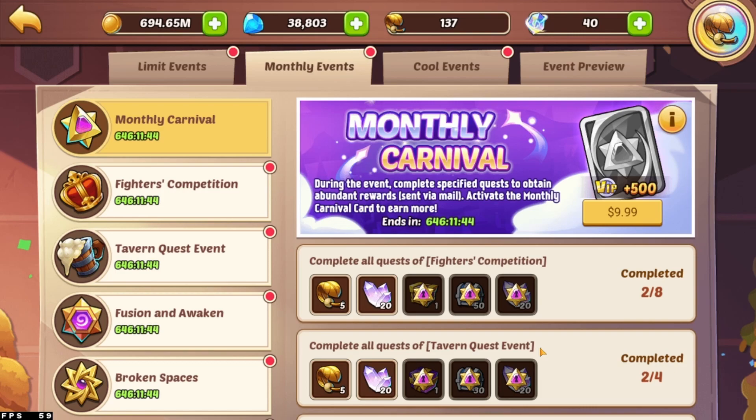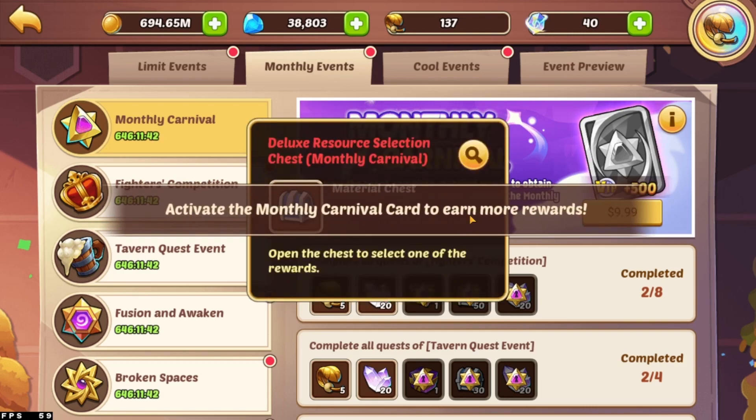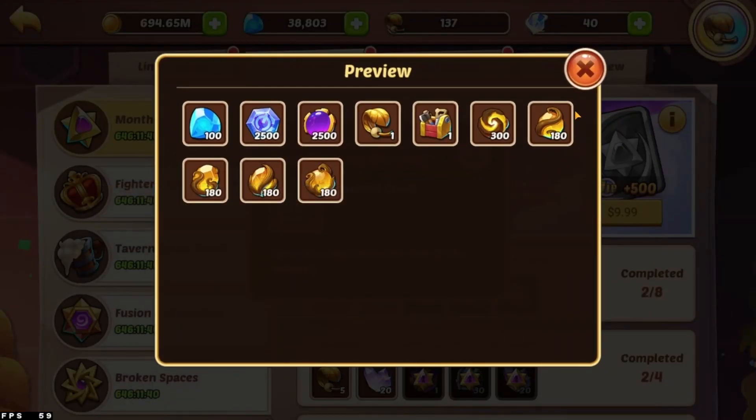For me, that change in rewards in the monthly carnival card puts it on the same kind of level. If you're a lower budget spender, this is a great way to accrue certain rewards that are pretty hard to get — especially essence sublimation, which can be hard to get a hold of. You do get these passively in campaign later on — I think in void campaign you start collecting them — but having another relatively cheap resource to get a hold of these is really good.